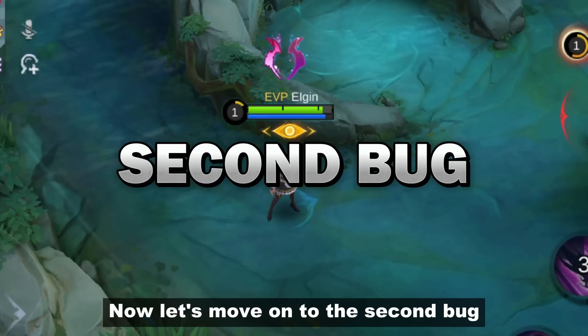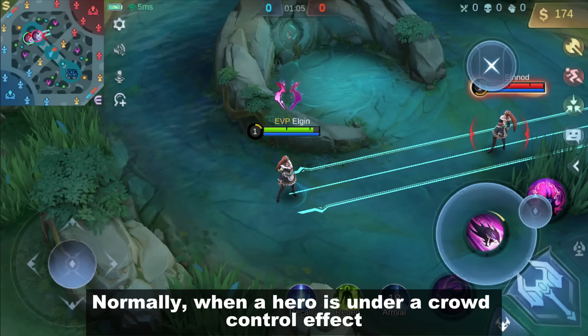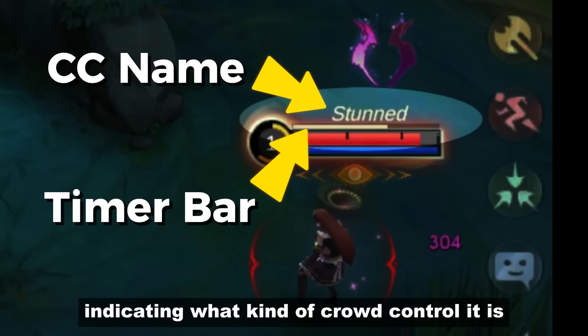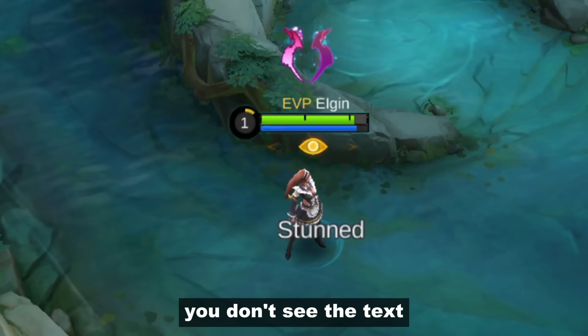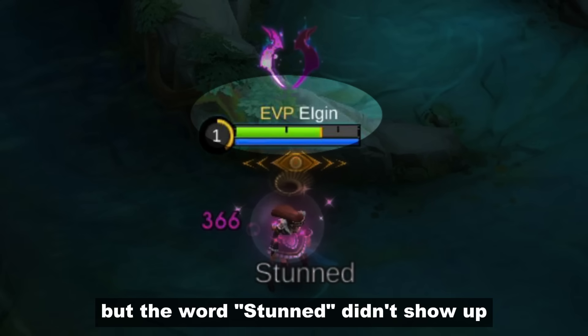Now let's move on to the second bug, which is crowd control. Normally when a hero is under a crowd control effect, you can see a text above their HP bar indicating what kind of crowd control it is. But when it's your hero getting controlled, you don't see the text. Right here I got stunned by Selena but the word 'stunned' didn't show up.